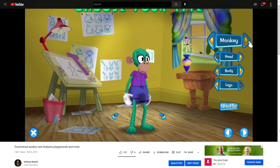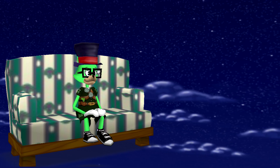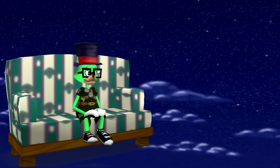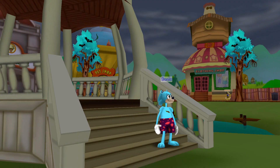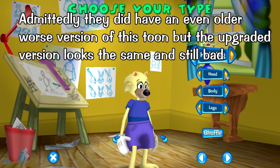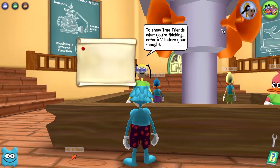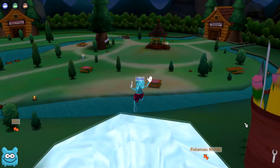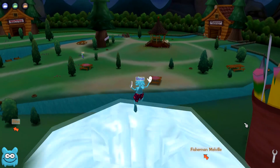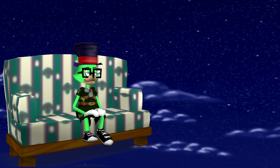Number 45: Tuniversal Hedgehog. I don't know why I said I liked this toon at first — it's just not a good design. A toon can sound good on paper but when you actually model it and put it in the game it could look not that great. The muzzle looks bad along with that creepy smile Tuniversal toons have. The ears aren't great and the spikes are a whole other level of mess. They never really improved this model, which is a shame.